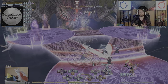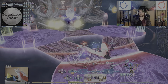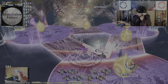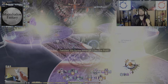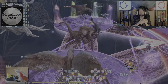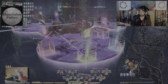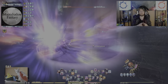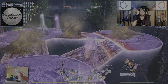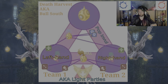Moving on to Death Harvest — welcome to Death Harvest, aka Bulls South, the bane of your party finder existence. First, find the platform with the bull's egg or seed in the middle — that is your new true north. Tanks and healers will be tethered to a different bull, and DPS will be tethered to a different bull. The bull directly south of that new true north is the Bulls South strat.